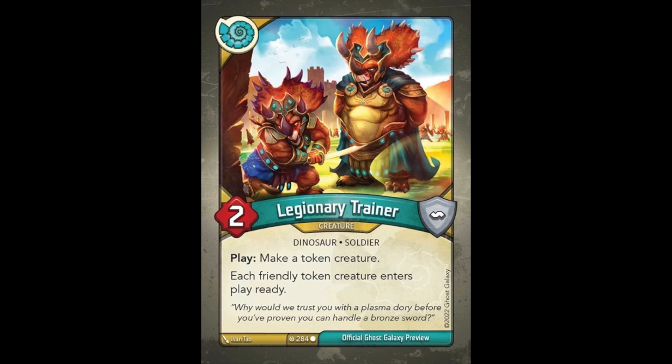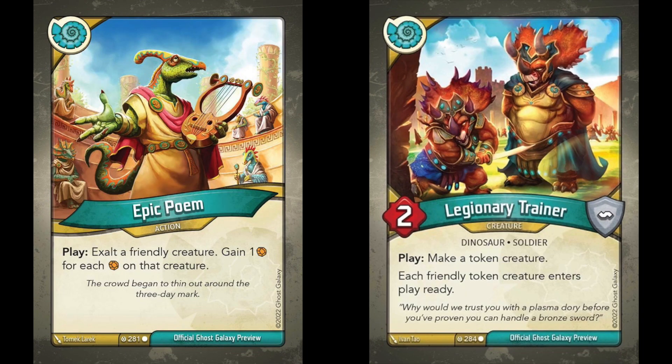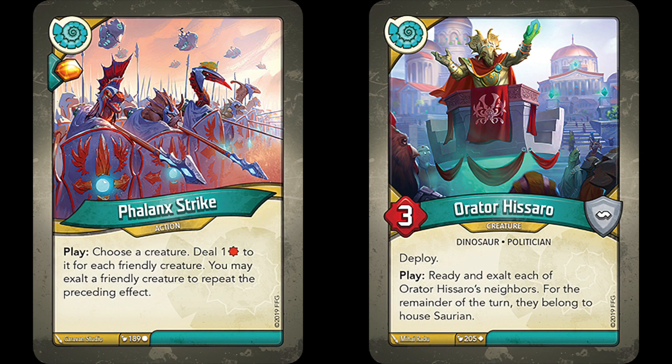Another one of these key cards is Legionary Trainer, who allows each of your token creatures to enter play ready. It's always a massive advantage when any of your cards have the ability to enter play ready and usable right out of the gate, and if your deck can generate lots of token creatures, Legionary Trainer is a must kill for the opponent. And just like cards such as Dusk Witch, Legionary Trainer is a common, so you've got to have an answer ready when he appears. Epic Poem and Legionary Trainer are a couple of very important cards in the Saurian card pool for this set. City State Interest, Faust the Great, Phalanx Strike, and Order Her Sorrow are all reprinted — all cards that really help make Saurian hum.